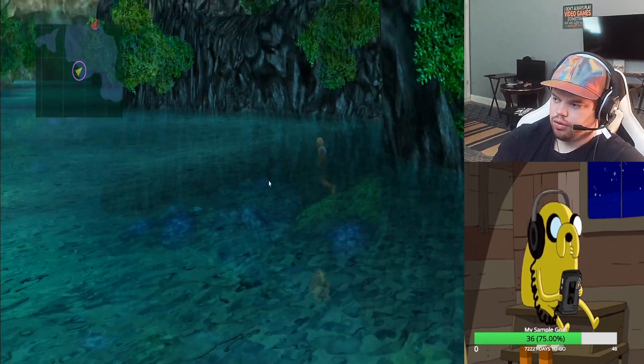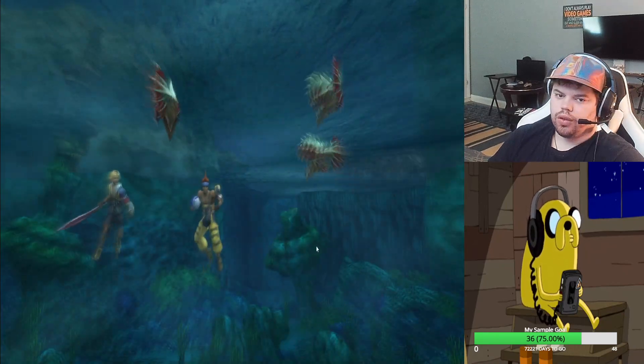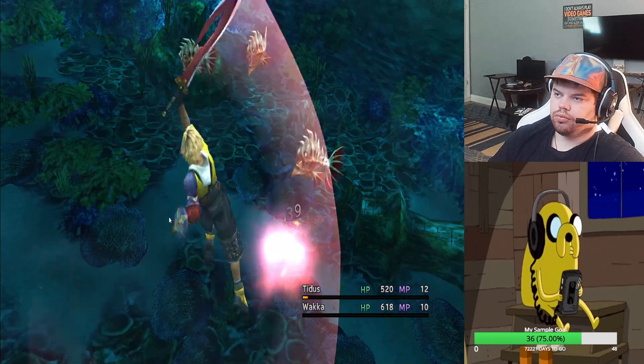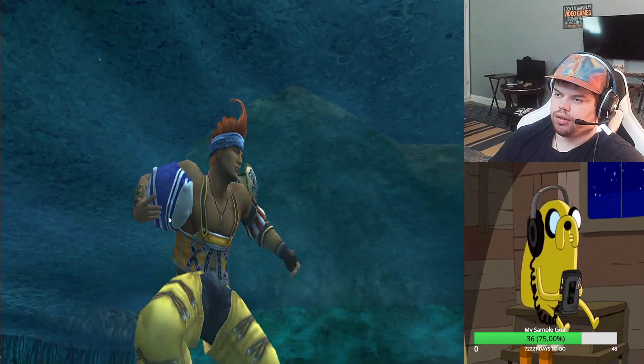You can go down by pressing X. Fighting some stuff here. It's always important to keep your water characters up, because you have certain characters.